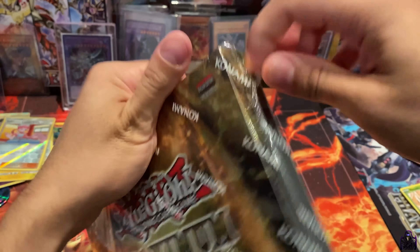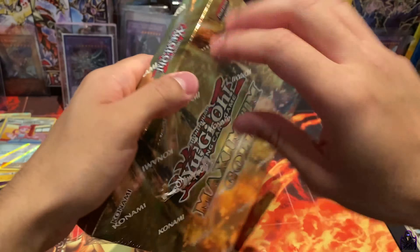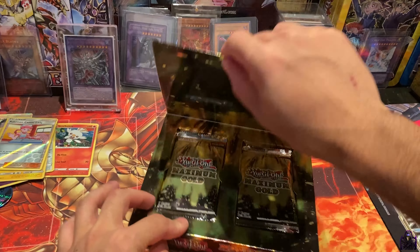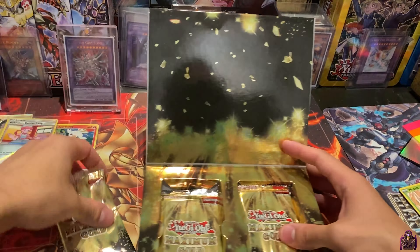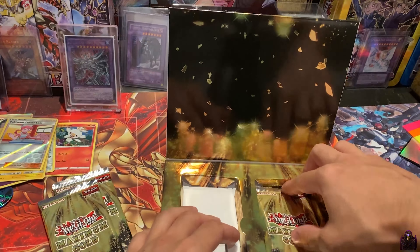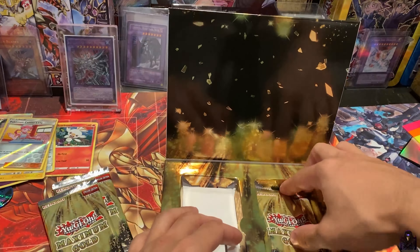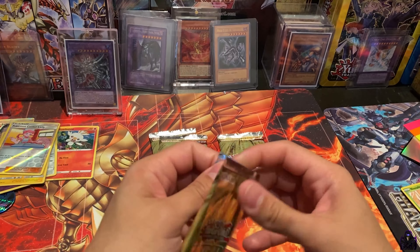Now what we're looking for on the Yu-Gi-Oh side in the Maximum Gold is our Blue-Eyes White Dragon, Dark Magician, any staple cards like Infinite Impermanence, Ash Blossom would be nice, Eldlich the Golden Lord. Cyber Dragons would be nice, just cause I love Cyber Dragons. Alright, let's get to it.